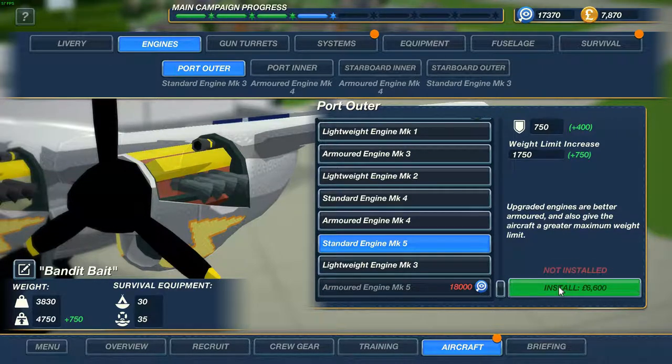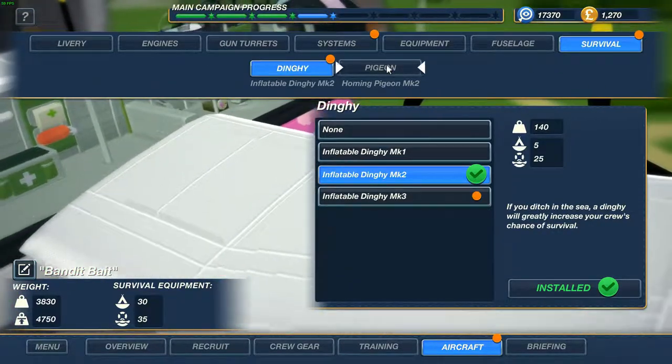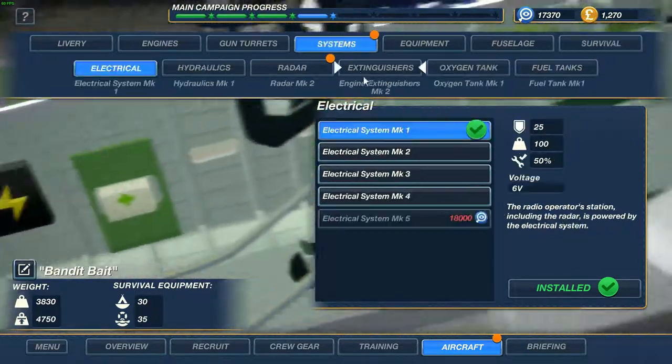MK5 engine - let's install that one. That will get us a lot of capacity. Let's see if there's viability. We got the dinghy and we get a pigeon boat on board systems.